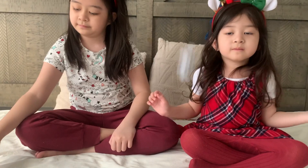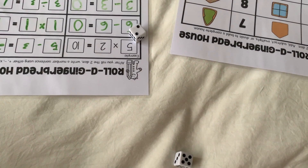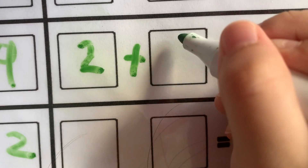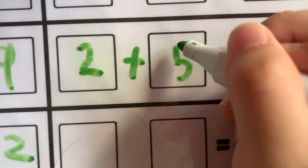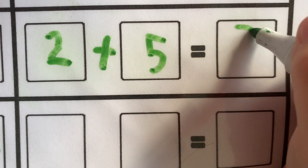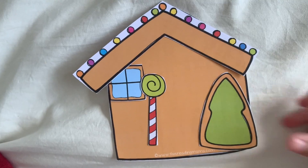Two and five. Two plus five equals seven. A Christmas tree — nice!